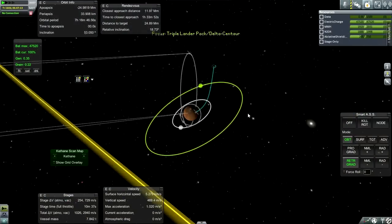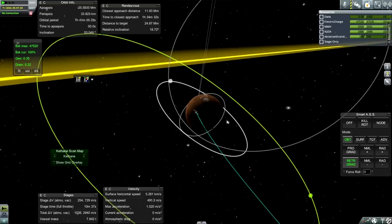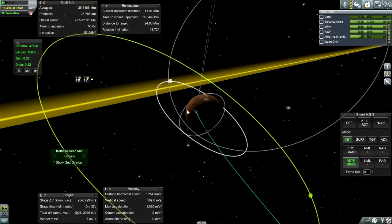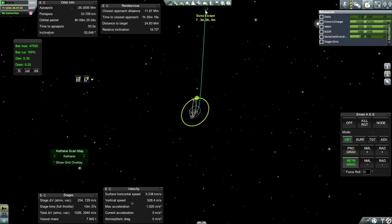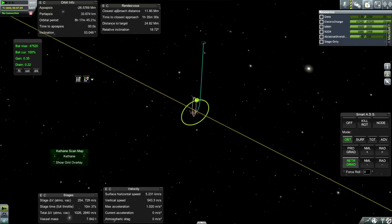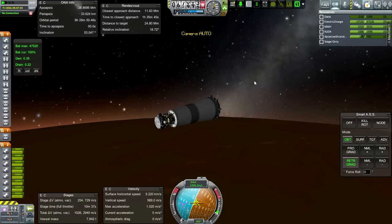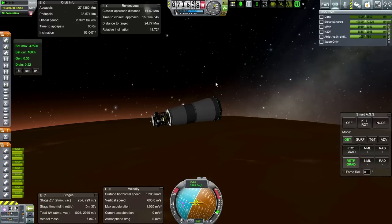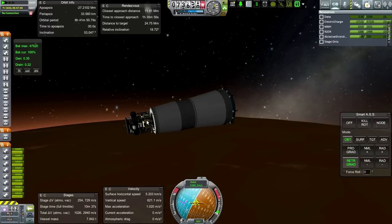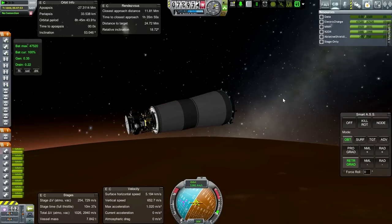It's a long ways away - we're sort of on this side of the planet and the connection line has to go all the way across. We're at 3,900 kilometers on the nighttime side of Mars. We can probably get into orbit, but we'll have limited resources to correct inclination. In a pinch we could sort of abandon one of the landers and pump that fuel into the bottom stage to bring everything into the right location.